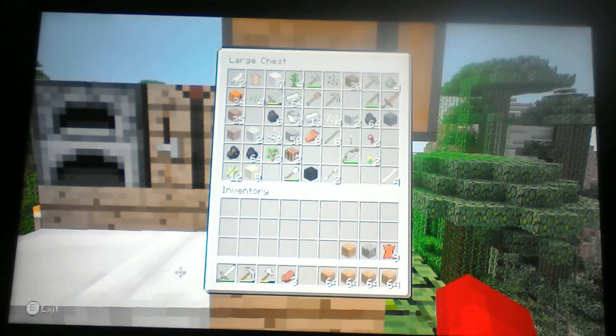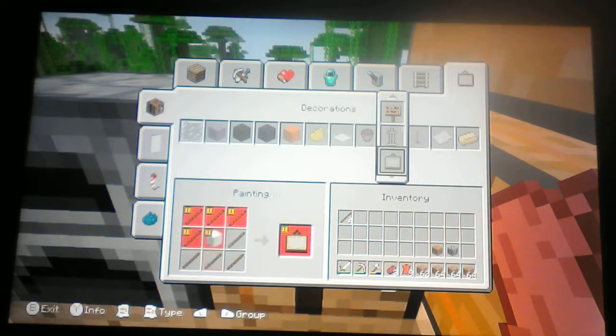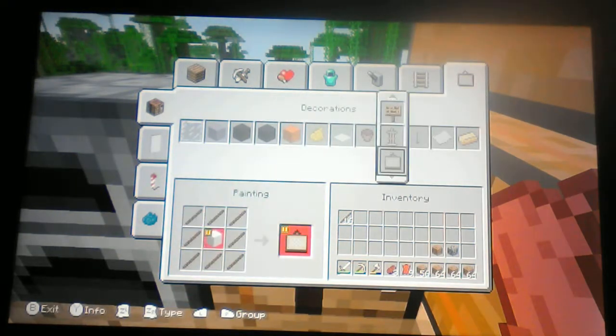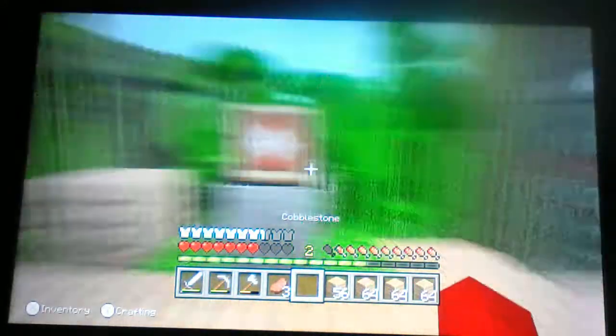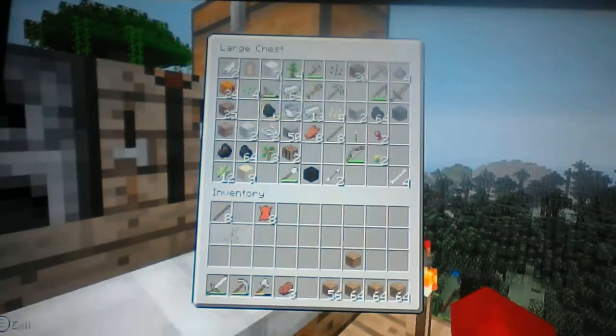I want to use the cobblestone for display, and I'm also going to get an item frame. How much leather do I have? I already took the leather in my pocket so I can do it — looks like I'm more prepared than I thought. I don't have enough sticks — there we go. I've got a piece of cobblestone here. Quite like that.